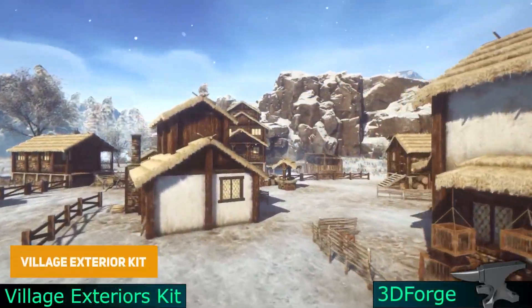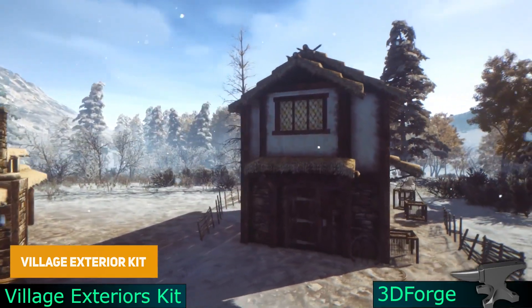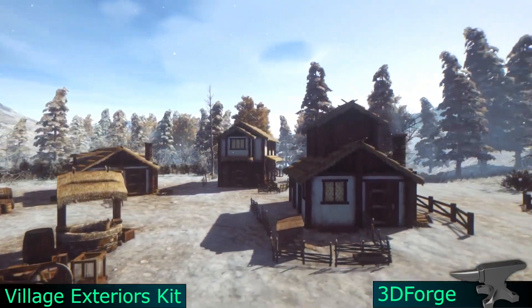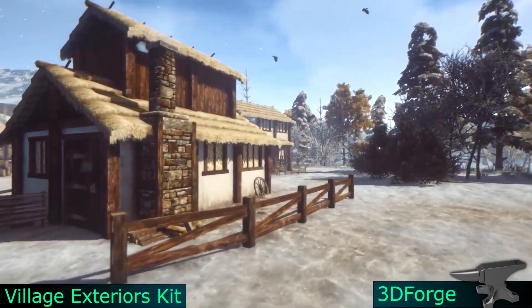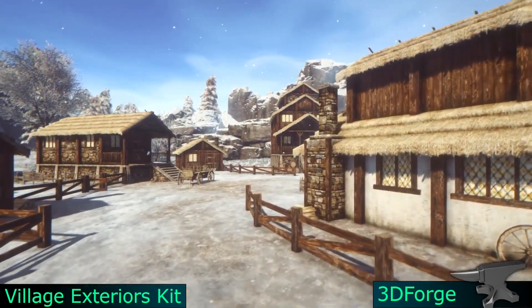The Village Exteriors Kit is a modular kit similar to the Interiors one but specifically for exteriors, with 4,900 different prefabs and textures for medieval stone walls, castles, cathedrals, bridges and loads of customizations.